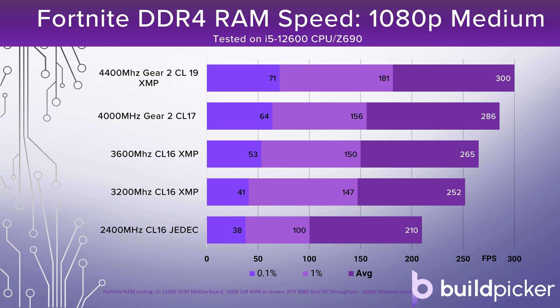Let's move on and have a look at RAM. First up we've got the RAM speed test, done with the i5-12600 to dispel the myth that Intel CPUs don't respond to RAM speed. At 1080p medium, where we're really exposing CPU performance, there's actually impressive stepping between the various RAM speed options. We see it go from 210 frames per second average using 2400MHz RAM, through to 265 frames per second at 3600MHz with stronger 0.1% and 1% numbers, and up to 300 frames per second with a 4500MHz CL19 kit running at XMP in gear 2 mode.